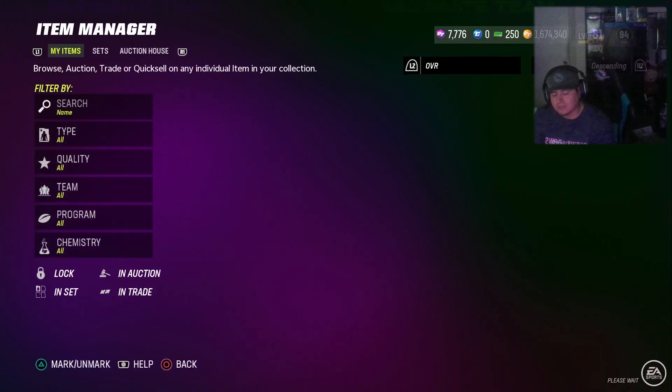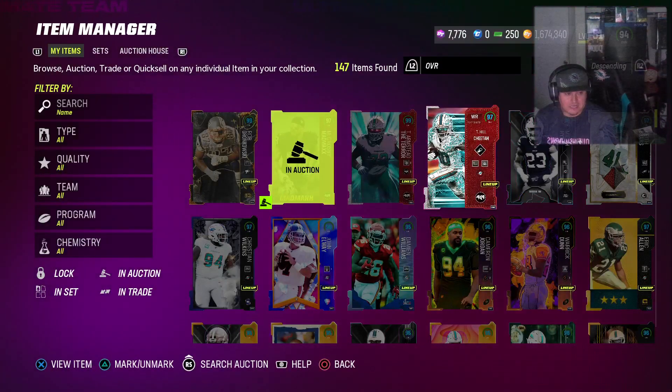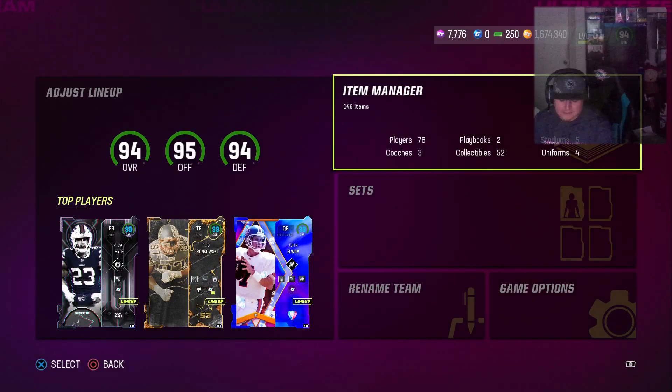You're not wrong, but it's EA Sports, man. What do you expect? Now the Teron Armstead, I do like that one. That's pretty nice. The Tyreek Hill, that was a good one as well. Wait, who did you pull? Max Crosby, the 97.